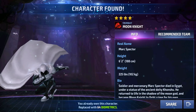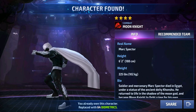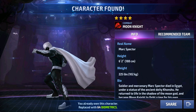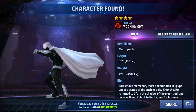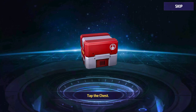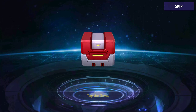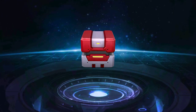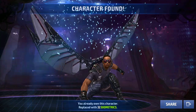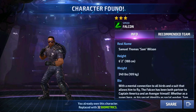Next we have Moon Knight — he's actually kind of decent because he is a non-farmable character. Well, you can farm him with Shadowland biometrics, but other than that he's not farmable, so it's kind of not that bad. But still, that's not what I want — I want ultimate characters. Next chest we have Falcon. I just want to shoot myself already because this is like the worst day of my life.